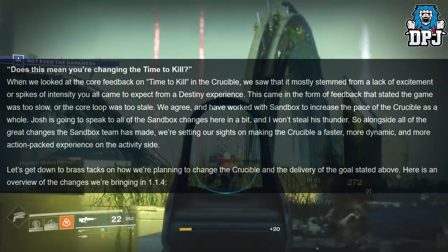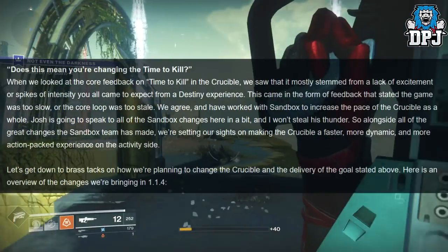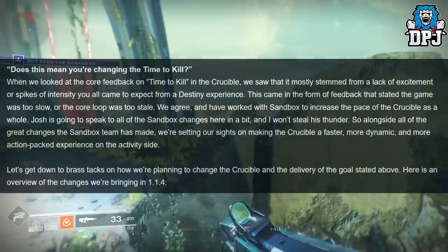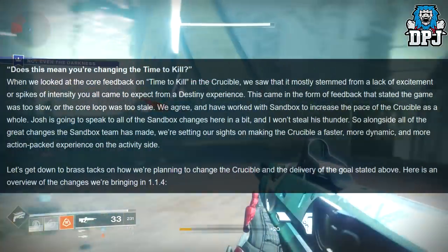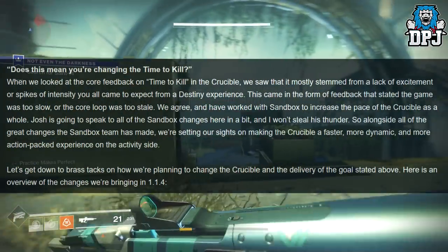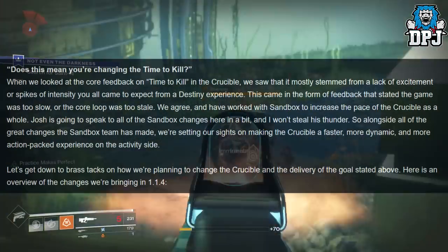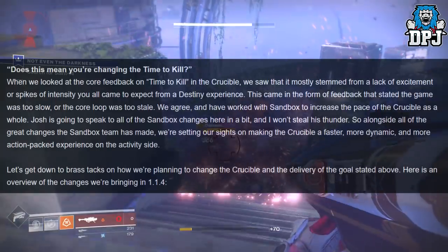When they looked at core feedback on time to kill in the Crucible, it mostly stemmed from a lack of excitement or spikes of intensity you'd expect from a Destiny experience — feedback stating the game was too slow or the core loop was too stale. They agree and have worked with sandbox to increase the pace of the Crucible as a whole.